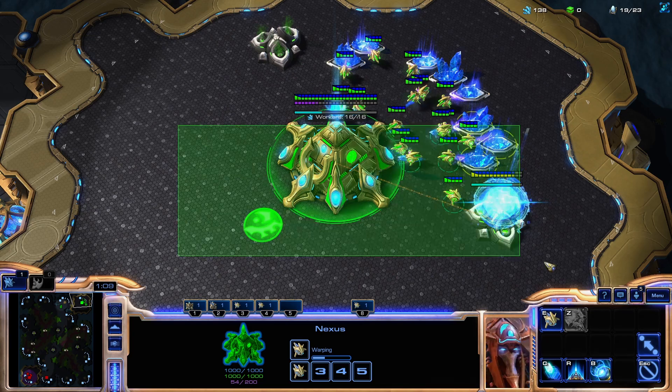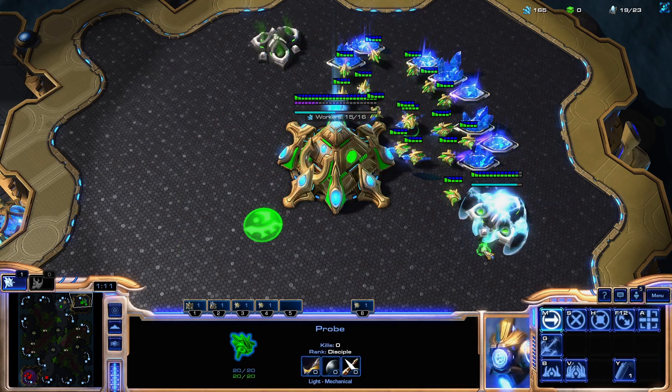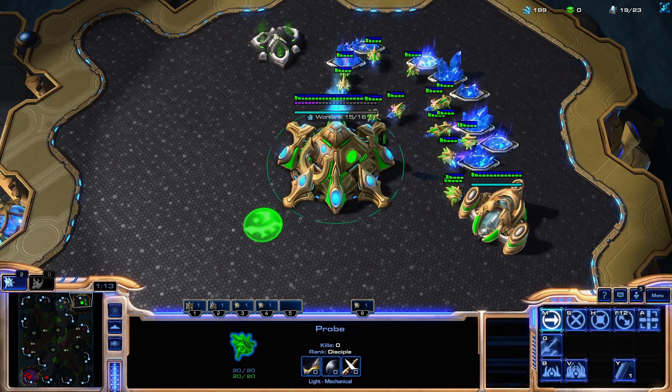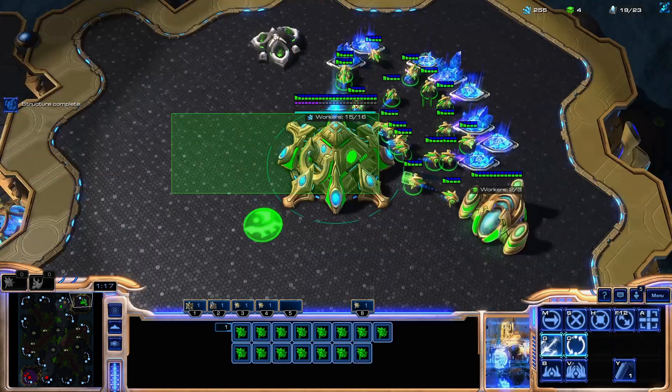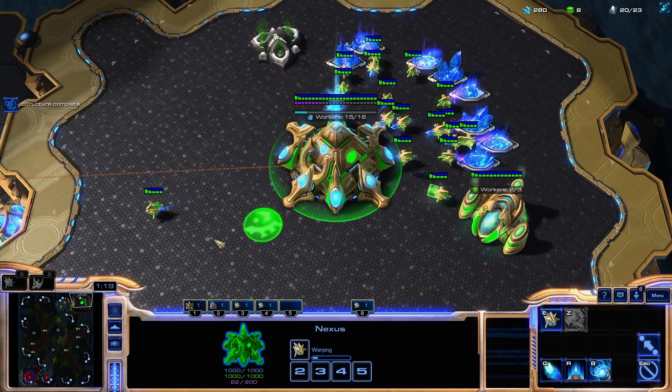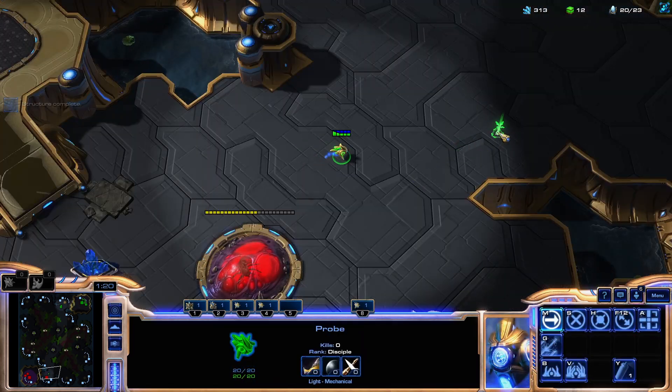Let's start off with some of the cheeses. There are a couple of pretty common hyper all-ins: the Mass Charged Zealot and Mass Adept. Let's try those builds.